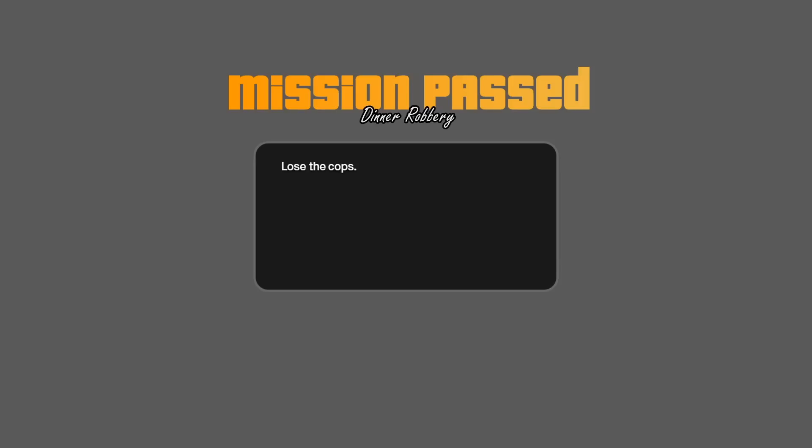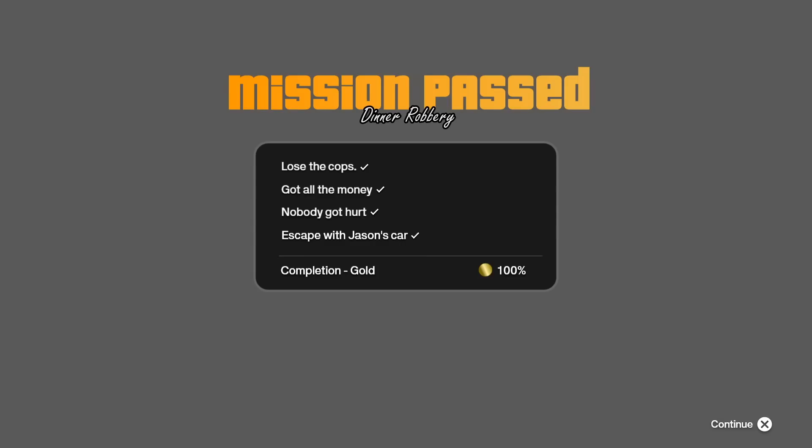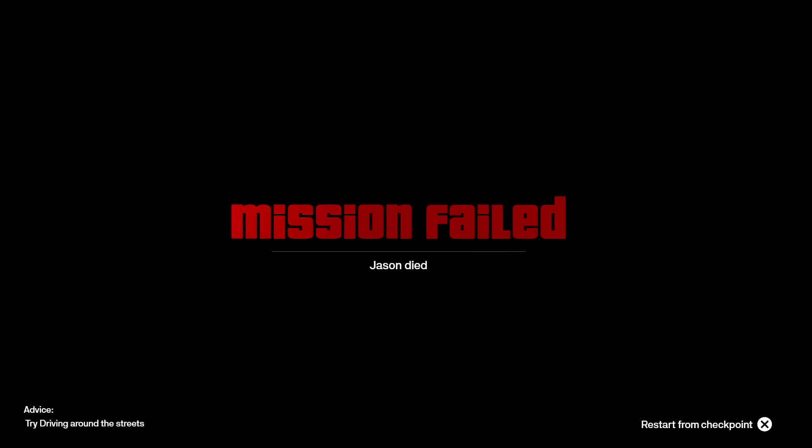Things can go wrong in Grand Theft Auto VI — if you get wasted, it's probably going to look something along the lines of those famous letters we've all seen. And if you get busted, which can happen at a lower wanted star level, it's probably going to look something along the lines of that. However, if you are able to complete a mission, it's probably going to look like this. And of course, if you're unable to pass the mission, it's probably going to tell you why it failed — in this case Jason ended up dying — giving us a chance to restart from the checkpoint and some friendly advice, like 'try driving around the streets.'